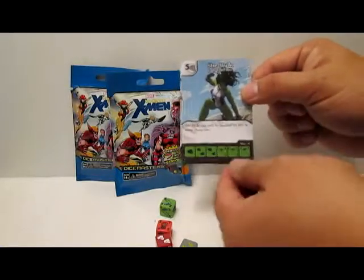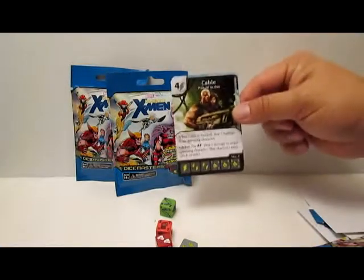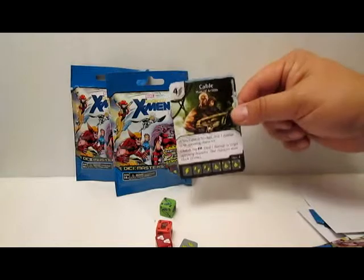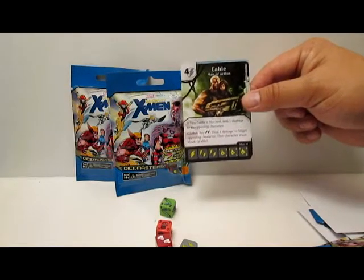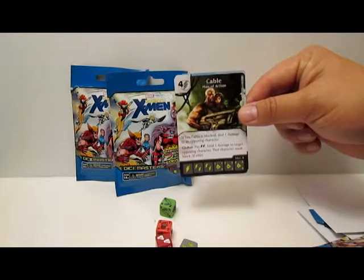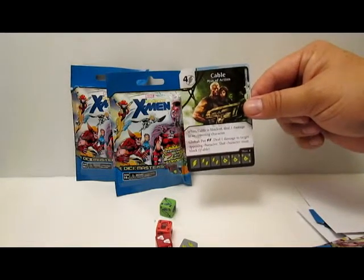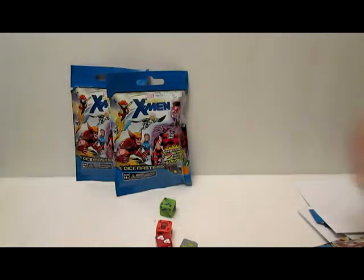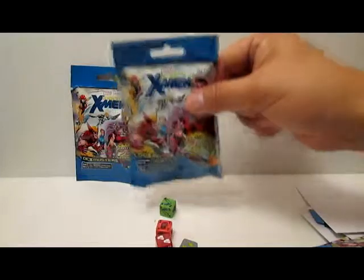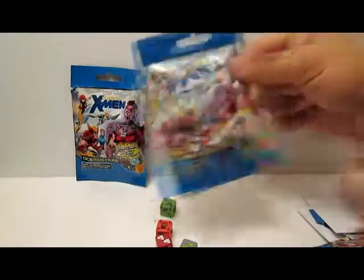She's also really good when you attack with others because your opponent has to split apart the blockers, and she requires two to block. Then Cable Man of Action again — same common I just pulled. When Cable's blocked, deal one damage to opposing character; global is pay bolt bolt, deal one damage, and that character must block if able. So I pull two Cables in this video after none in previous videos.